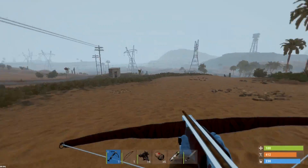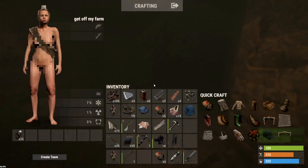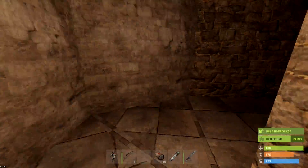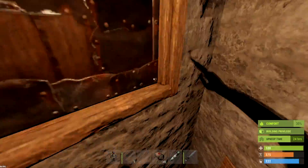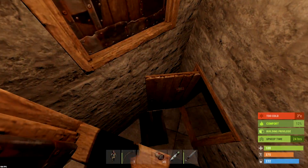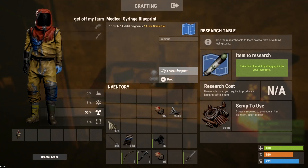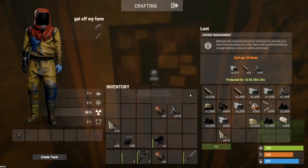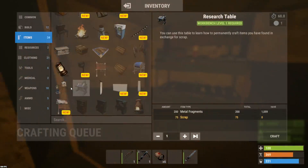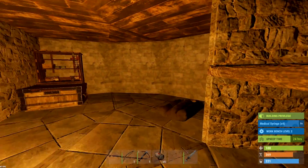We should have enough now to make a research table and then we'll be able to research the medical syringes. I need to be really careful about doing that right now because if someone was door-camping me they'd have me dead. Let's get some meds crafting up real quick. We're not gonna bring many because we've only got the crossbow, but four should be more than sufficient for a crossbow.